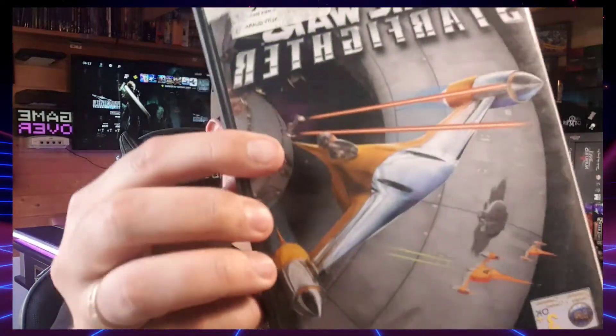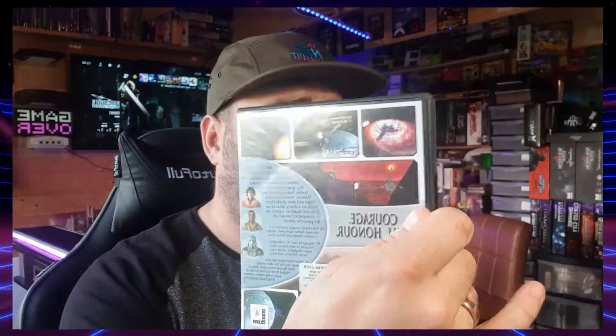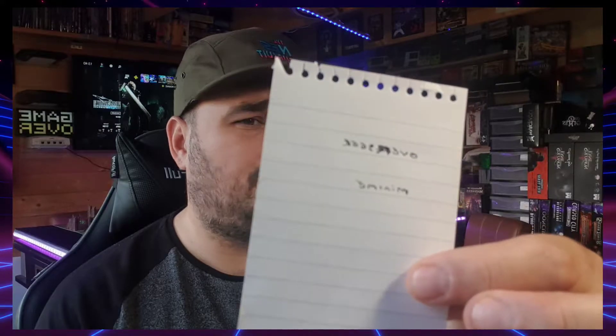We've got Star Wars Starfighter — as you'd expect, a space battle game. Oh look, there's a piece of paper in here! Someone's left a note — I don't know if that's going to be a cheat code or an access code or something — but it's always nice to find bits of paper where someone's written down something they needed.